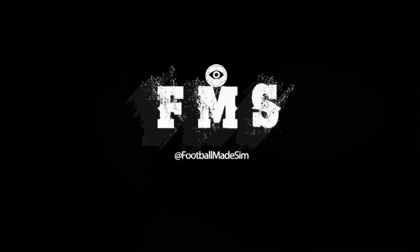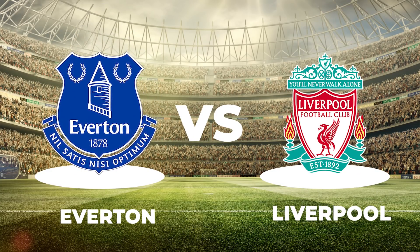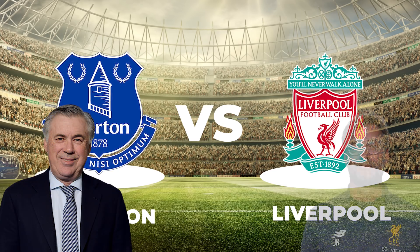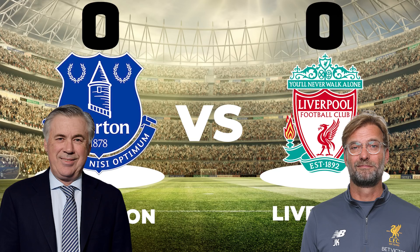Hi and welcome back to Football Made Simple. The Merseyside derby took centre stage as Everton hosted Liverpool in the Premier League. In a tactical chess match, both Ancelotti and Klopp used interesting tactics to punch and counter punch. The match ended nil-all, with the XG confirming how evenly the chances were distributed. But what tactics did both managers use?